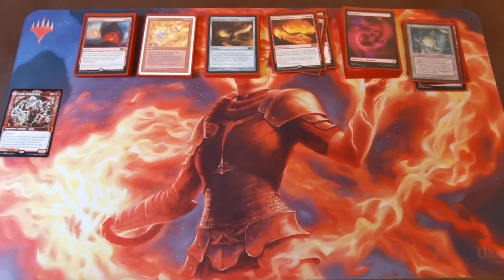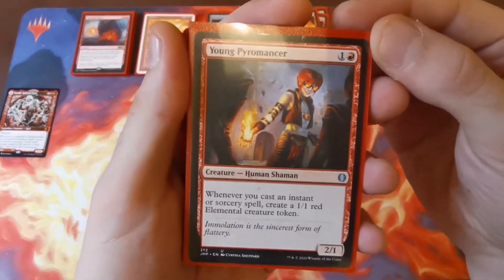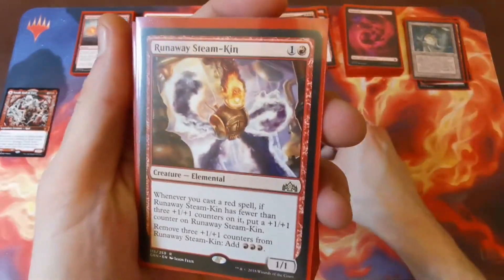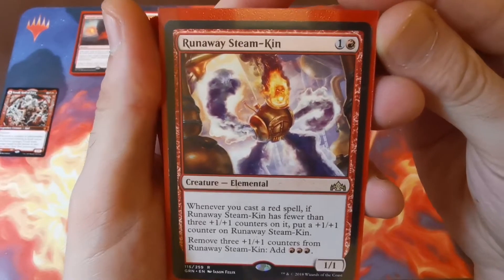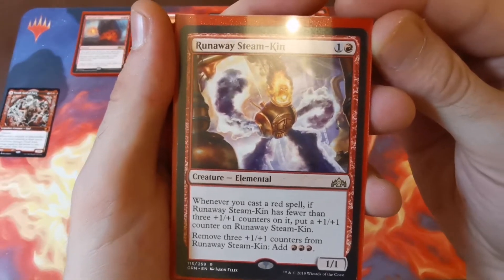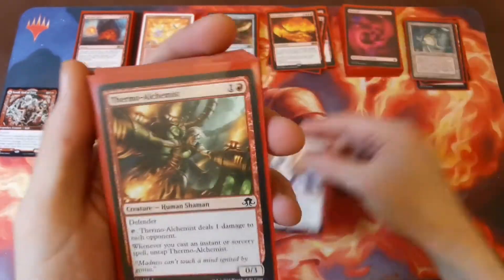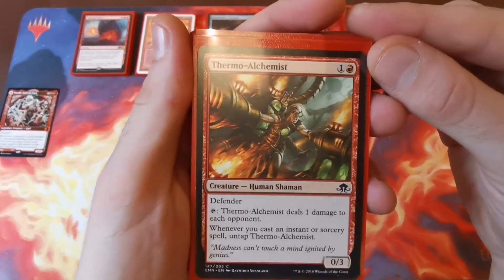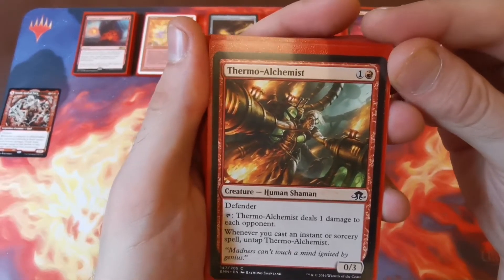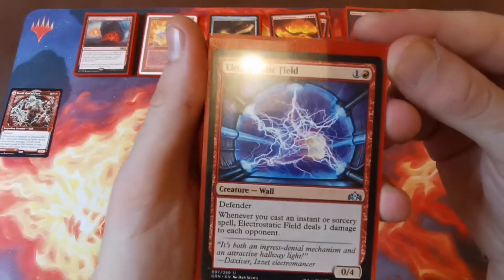Now a quick rundown of the creatures. Young Pyromancer — whenever you cast an instant or sorcery you get a red elemental token, nice for chump blocking or going wide. Runaway Steam-Kin — one and a red, a 1/1. Cast a red spell and if it has fewer than three +1/+1 counters, give it one; remove three counters to add three red mana, always up-ticking and giving you additional mana. Thermo-Alchemist — a defender 0/3 for one and a red — tap to deal one damage to each opponent, and untap whenever you cast an instant or sorcery.